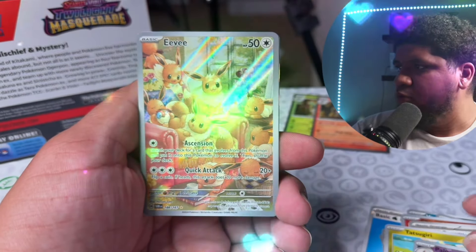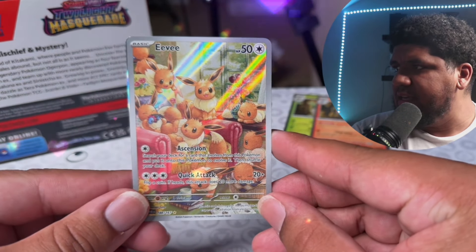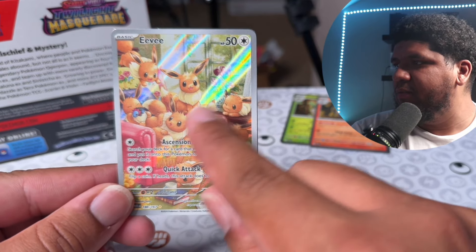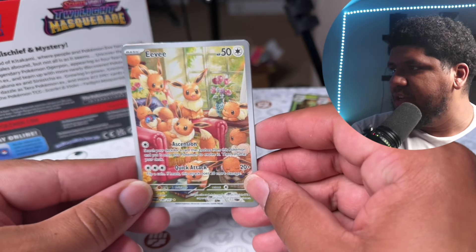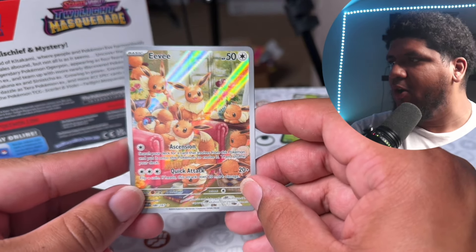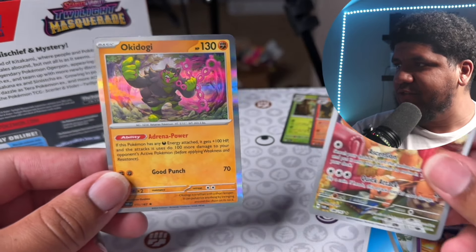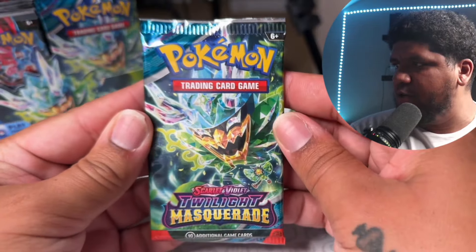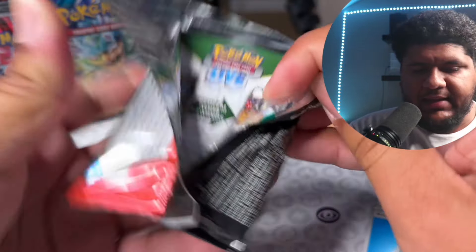Oh, this is one of the cool art rares — this Eevee looks so sweet! There are eight Eevees, one for each evolution, and they're saying you can use each of these Eevees to evolve. Let me know what you guys think of it — this is definitely one that people are searching after. And then we have an Okey Dogie.